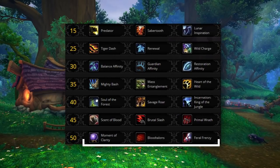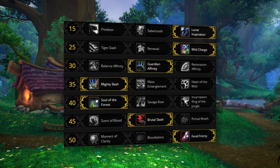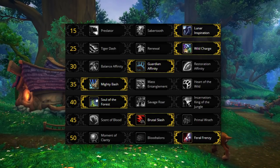Dropping down to the final row, the best option is Feral Frenzy. Feral Frenzy does a ton of initial upfront damage and also applies a very strong damage over time effect. Best of all, it generates five combo points, meaning you can Bash a target, Ferocious Bite, Feral Frenzy, and then bite again, giving you a ton of kill pressure. This leaves our default talent tree looking like this, with Sabretooth and Lunar Inspiration being covenant specific, and Restoration Affinity, Heart of the Wild, Mass Entanglement, and Savage Roar all being niche alternatives.